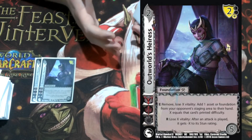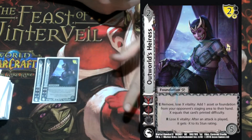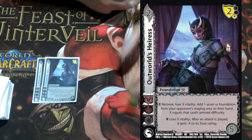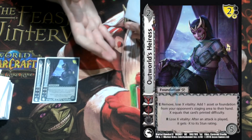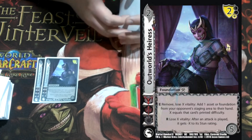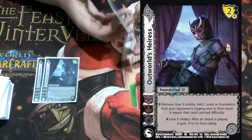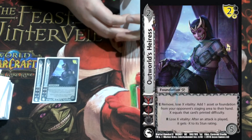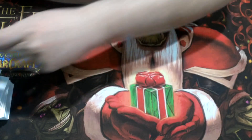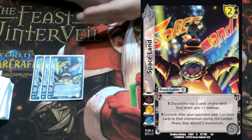I'm playing two Outworld's Eris. Since we're already hacking checks and stunning, we want to get rid of our opponent's pesky foundations that won't stun or flip. We're using it for its first enhance: remove, lose X vitality — add one asset or foundation from your opponent's staging area to their hand, where X equals the printed difficulty. So we're just paying life to bounce really good stuff. Its other effect is respond: lose X vitality after an attack is played, give minus X to its stun rating.